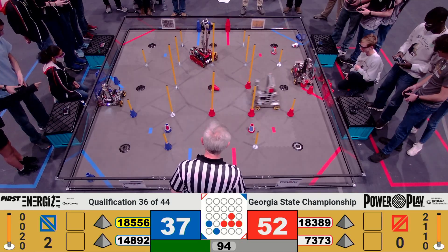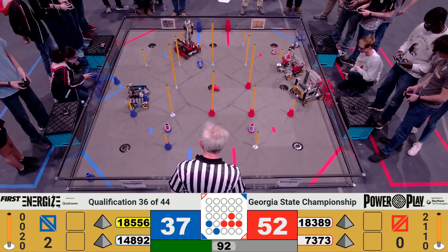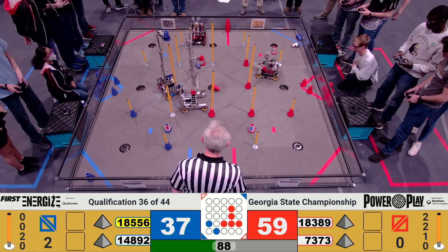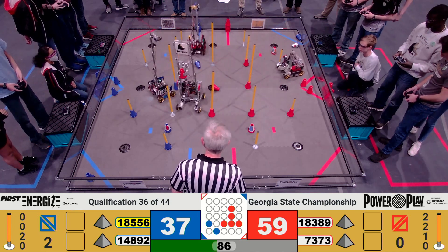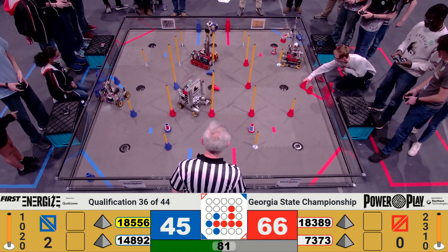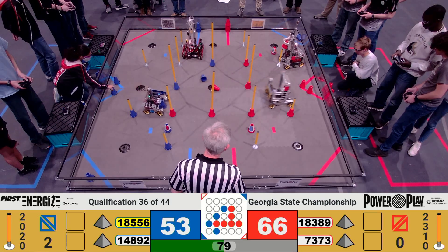Scoring high for the Red Alliance. It looks like their alliance partners then on 14892 trying to score for the Blue Alliance — and they're not able to. 18556 scoring high for the Blue Alliance. Looks like there's another attempt from 14892 — looks like they go high and they score for the Blue Alliance.